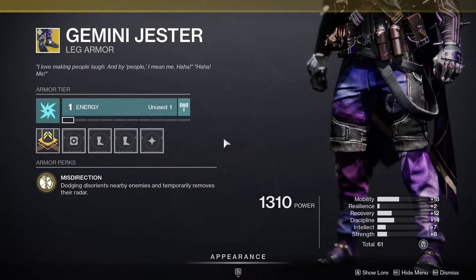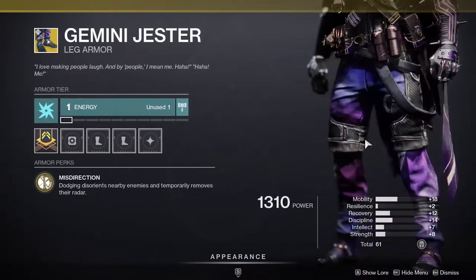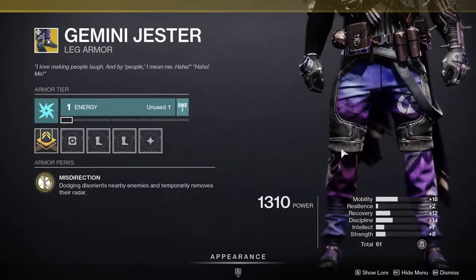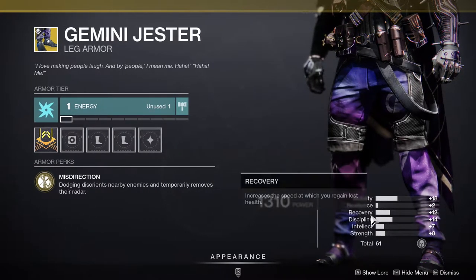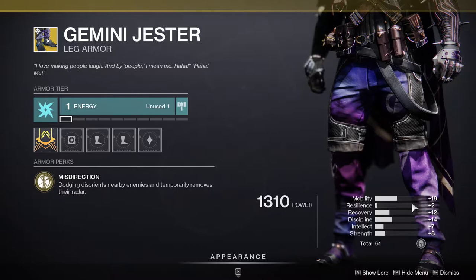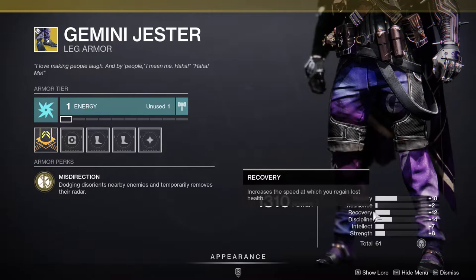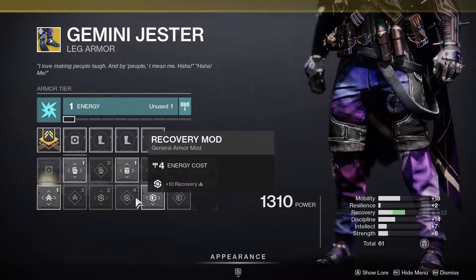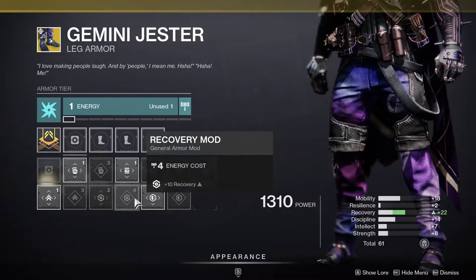For Hunters we ended up getting Gemini Jester. I don't think this is the best exotic for Hunters — it's pretty weak, fun to meme but not that great. Although the stats on it look pretty dope: 18 mobility is definitely something you want to see on a Hunter, and 12 recovery which would turn into 22. The stats are actually pretty decent.